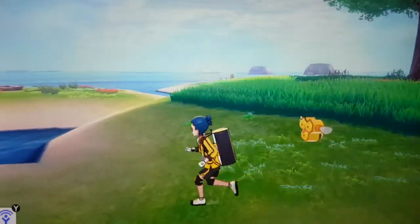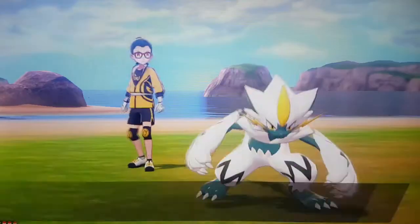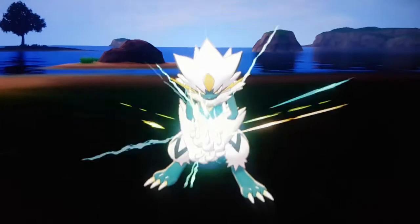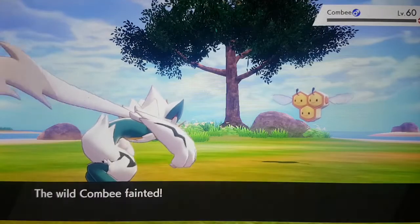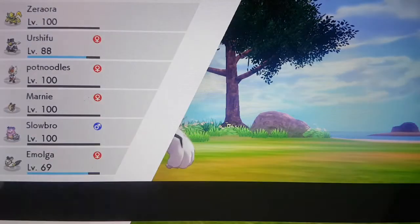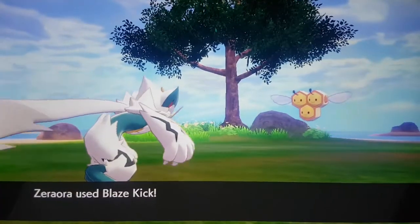The moves it's going to know once you get it are: Plasma Fists, its signature move, which also converts normal type moves into electric type moves. Its special ability is Volt Absorb, so if there was a Giga Impact or something it would actually restore health. The second move it knows is Blaze Kick.